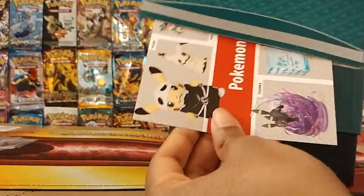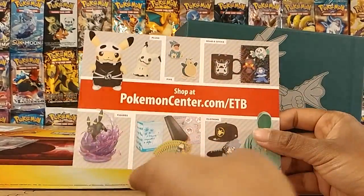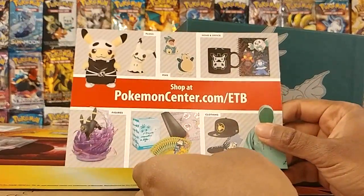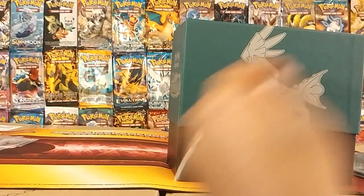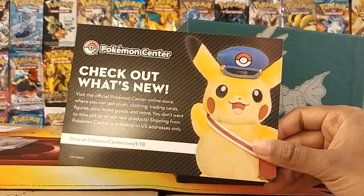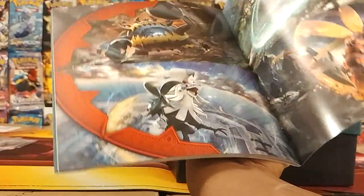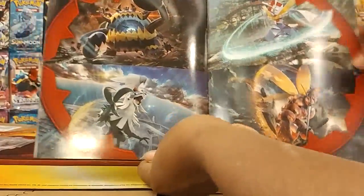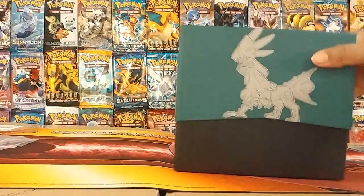Of course, the player's guide. There's a shop at pokemoncenter.com — some cool stuff, so get some things that you would like. There's no code or anything in the back. Really cool, let's just flip through here quickly to see if there's anything else involved. Here's the poster, or what it would look like on the inside cover. So there's that for you guys.